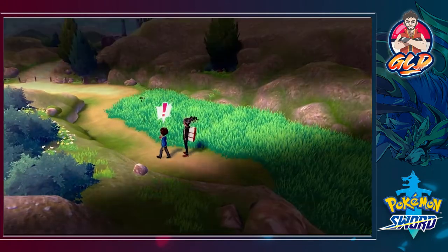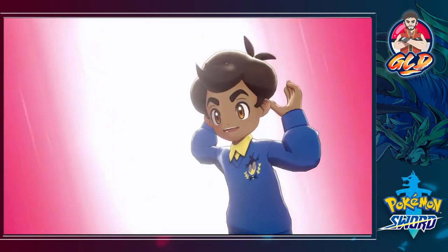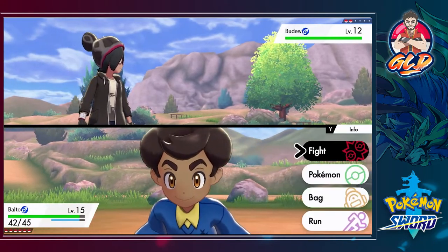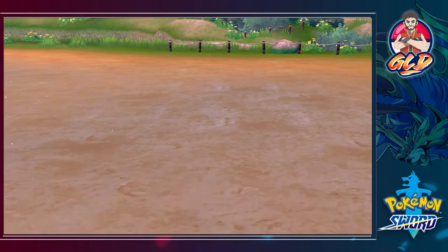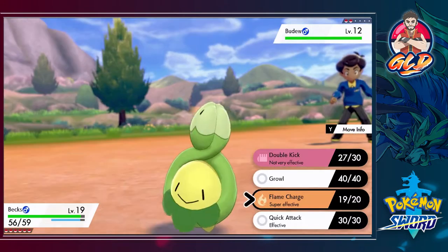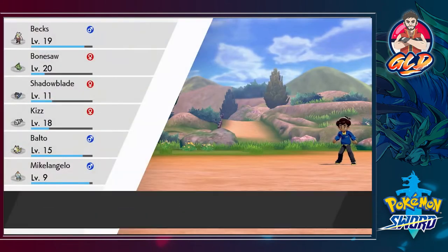Instead of finding an item, I found a trainer. We're challenged by Schoolboy Marvin and he's got a Budew. Big Booty Balto is the wrong Pokemon here - I didn't teach him a valuable move for this matchup. So we're switching out to Bex. Budew uses Absorb, taking some of our HP. We go with Flame Charge and that takes out Budew - we gain some speed and Budew is defeated.